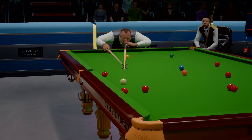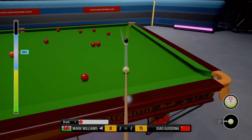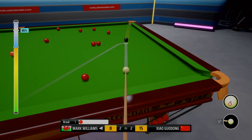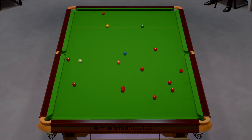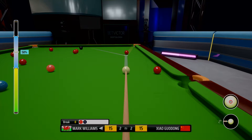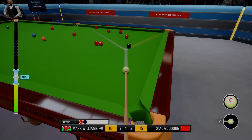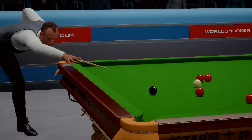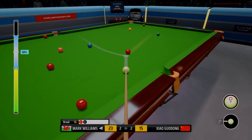He's taking on the pot along the cushion. That's a top quality shot with the rest — not easy at all. Eight. He's aiming to sink this into the right corner. That's an excellent pot. He's cueing extremely well here. Sixteen.